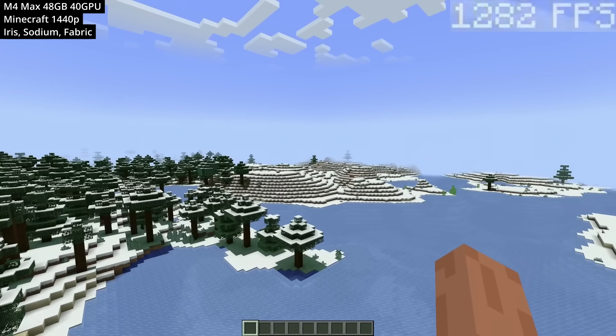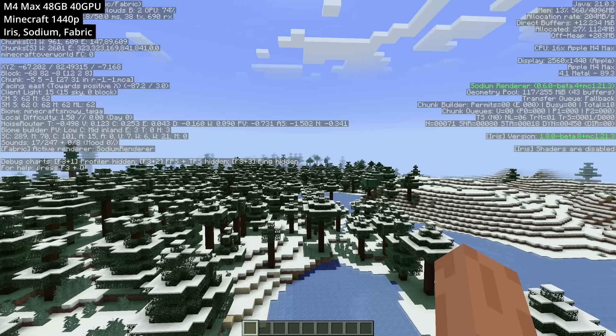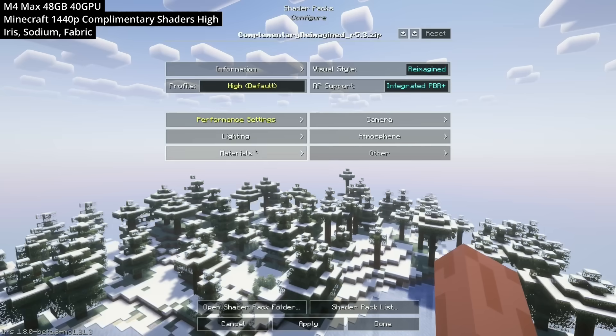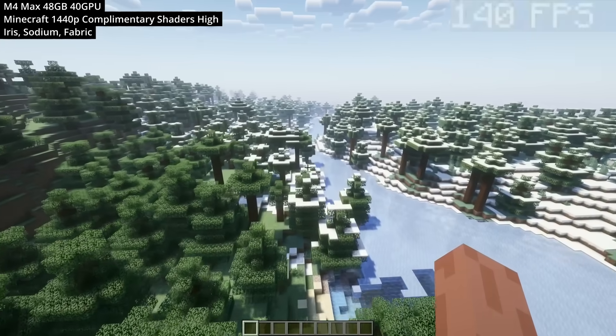Next up, Minecraft is capable of over 1,000 fps thanks to the native ARM version of Java installed via Prism Launcher. And it's not just vanilla Minecraft — we can also run complementary shaders. Here on the high preset it really makes the game look completely different and fantastic.